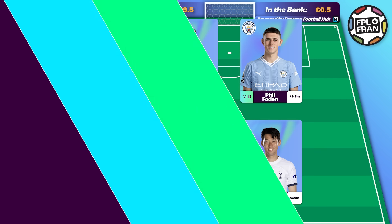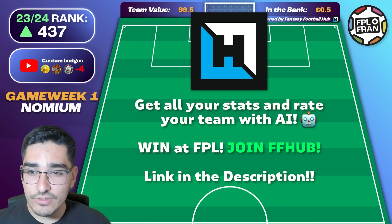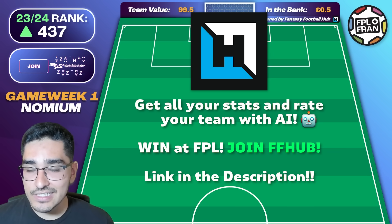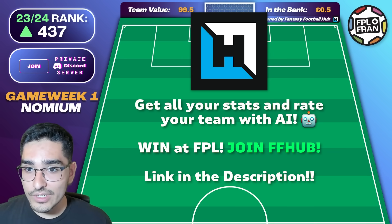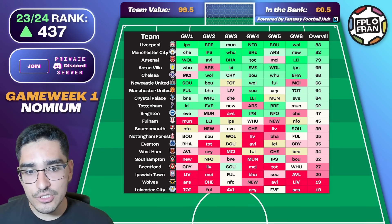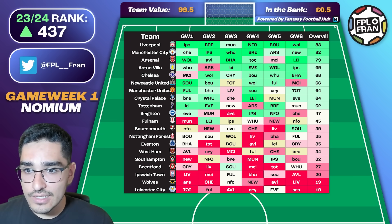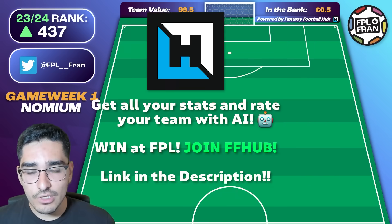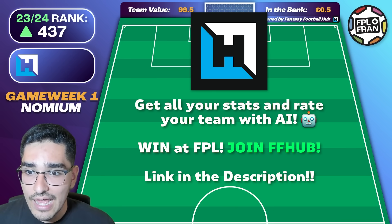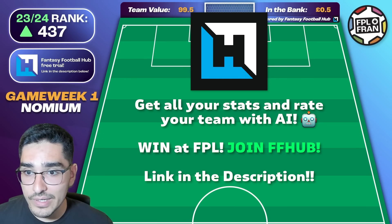This is the Gnomium draft template, and I've created this with the help of Fantasy Football Hub. We've looked at some of the point projections they have for some of the early game weeks. A lot of people are gearing towards an earlier wildcard. I do think this draft has a little more room for potentially even Chelsea players or another Tottenham player if we get a forward signing by game week one. This draft targets those early fixtures — maybe the first five or six — allowing you to wildcard around game weeks four to seven. You can get your AI team rated at Fantasy Football Hub, find it in the link in bio. They have a really competitive offer right now: 50% off, or win your mini league and get your money back.